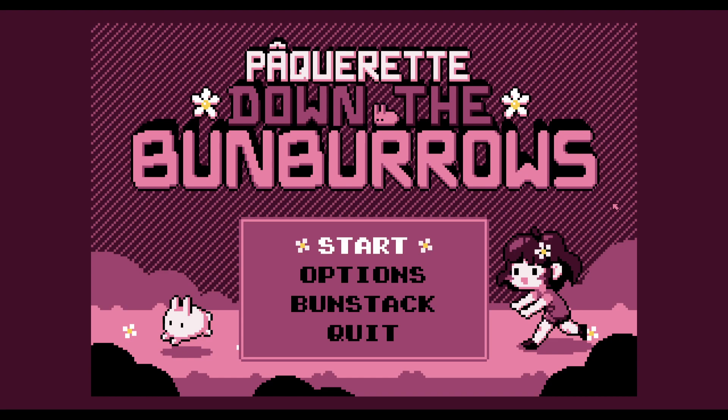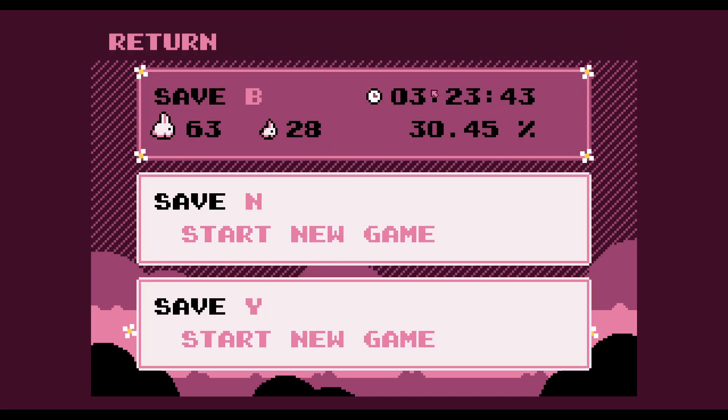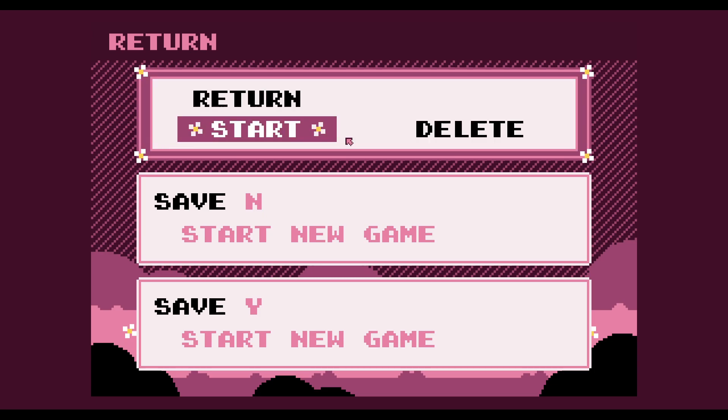Hello everyone, and welcome back to my let's play of Packy Reds: Down the Bun Barrels. Let us continue the bunny catching. We are apparently only 30% through the game, and after some thinking between episodes, I have decided that for regular buddies I am going to be recording as usual, but for baby buddies I will be doing exploration on my own and planning how to make the yet uncaptured, uncreated baby buddies before recording them, and I will probably do that in a separate episode.